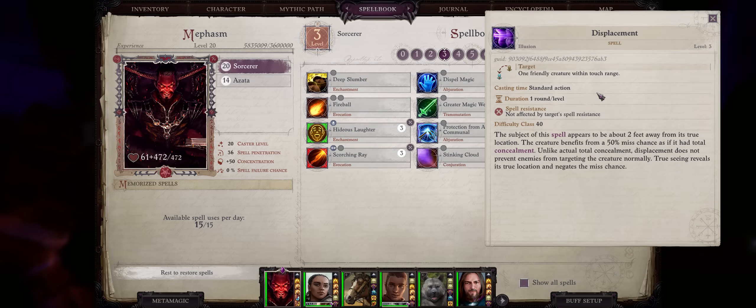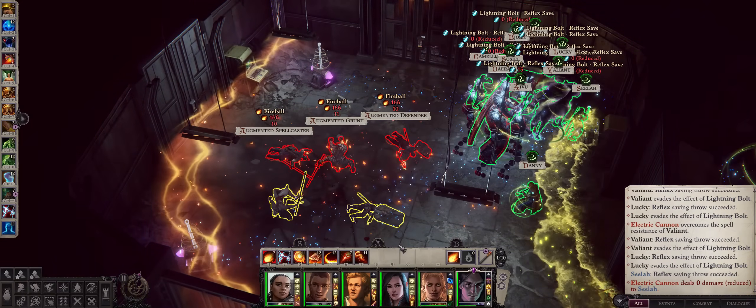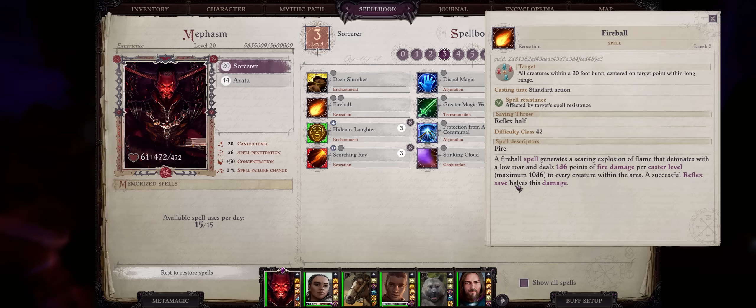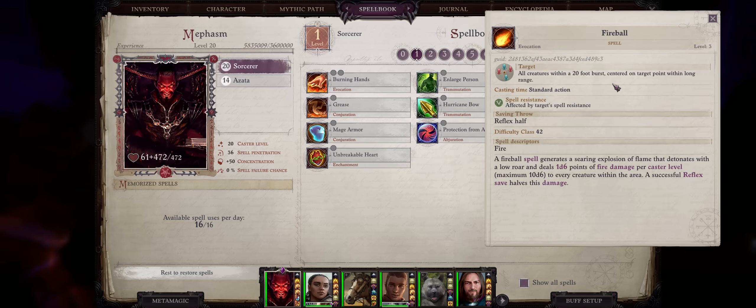Displacement is another amazing defensive tool. Just like Blur it adds Concealment, but instead of 20% we now have a much better 50% static miss chance. Of course the duration is lower, so ideally you want this before bosses and tough encounters. And of course we can't forget the ever so famous Fireball. Fireball does 1d6 points of fire damage per caster level, for a maximum of 10. It's not that much damage, but you can boost fire damage by a lot if your character is properly focused into it. The main benefit over Burning Hands is the much bigger area of effect together with decent range, so you don't need to be close to enemies to cast it.